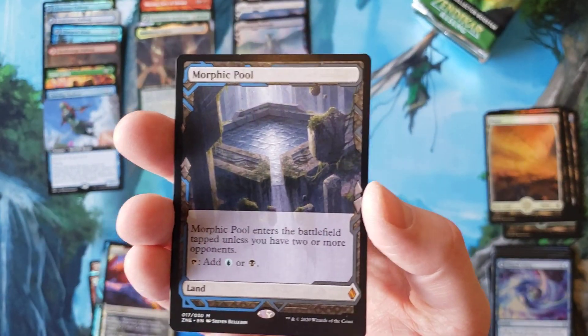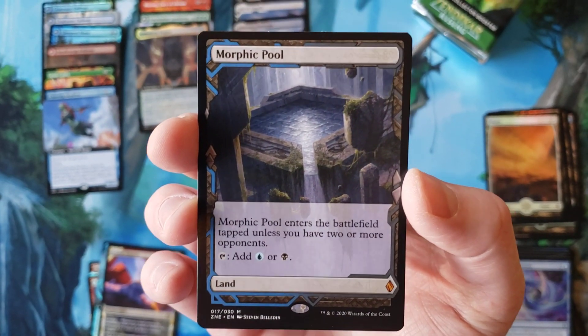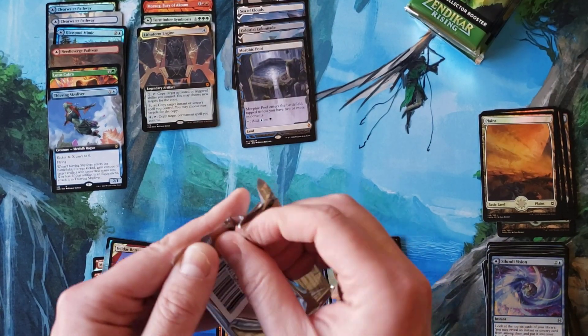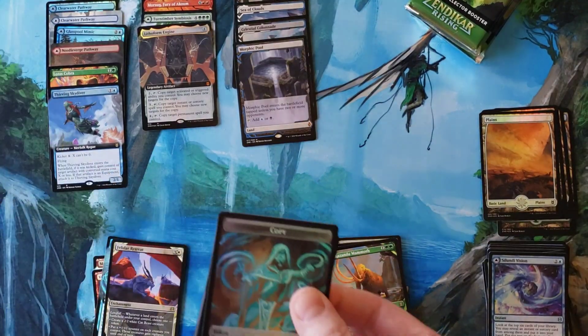And Morphic Pool. That is the most expensive of the crowd lands, Battlebond lands, multiplayer lands, whatever you want to call them — and that is not a bad hit at all. So between the Polluted Delta, Morphic Pool, and a couple other things, that's pretty good.